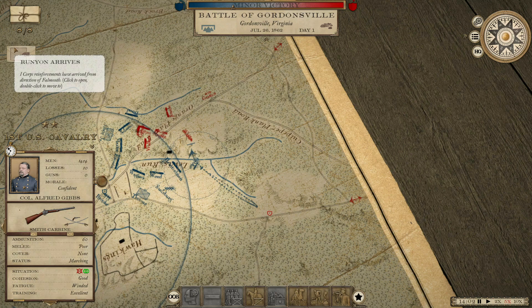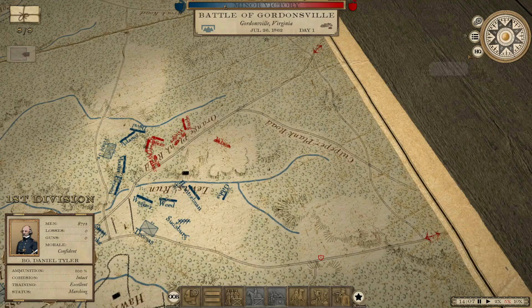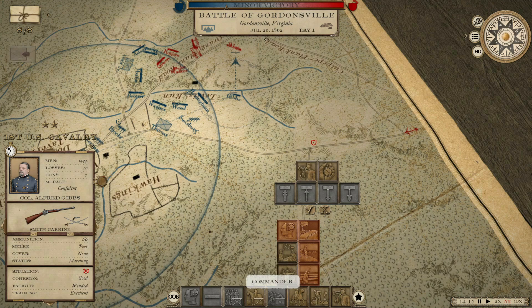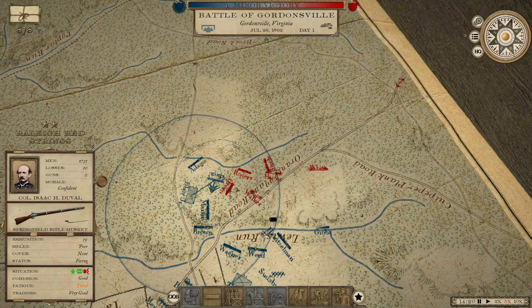My first corps arrived — not going to need them though; they're coming in from way down here. This is going pretty well — it's going real well. That's because I gave Gibbs an order to pursue those guys, which needs to stop now. Over here, please. Keep pushing Thomas forward.